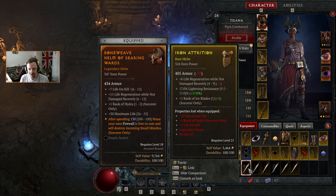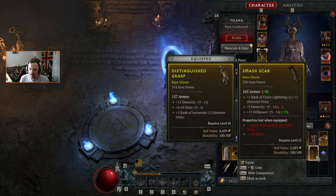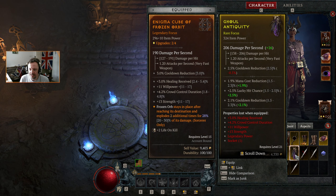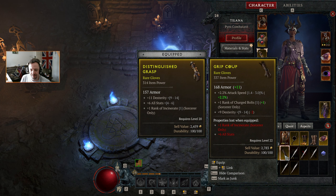I much prefer our current helm. We can actually put something in our helm as well, which is worth considering. I prefer our current gauntlets that give more Incinerate. This chest piece is probably better for us — we're going to lose life on kill but we're not using the legendary ability. It gives more lucky hit chance, cooldown reduction, and mana cost reduction, so let's switch across.